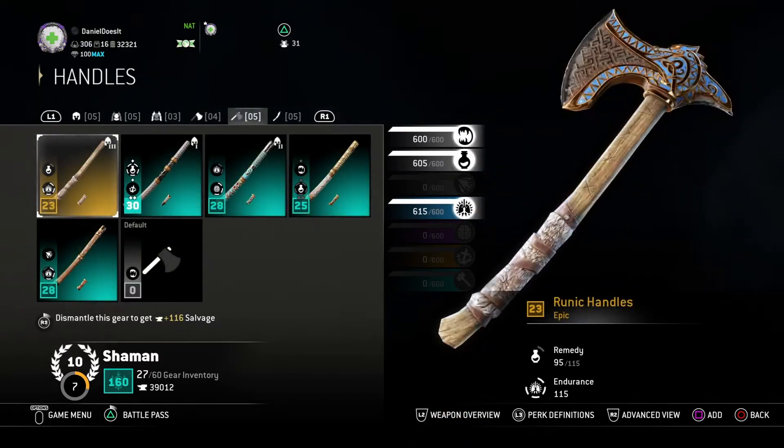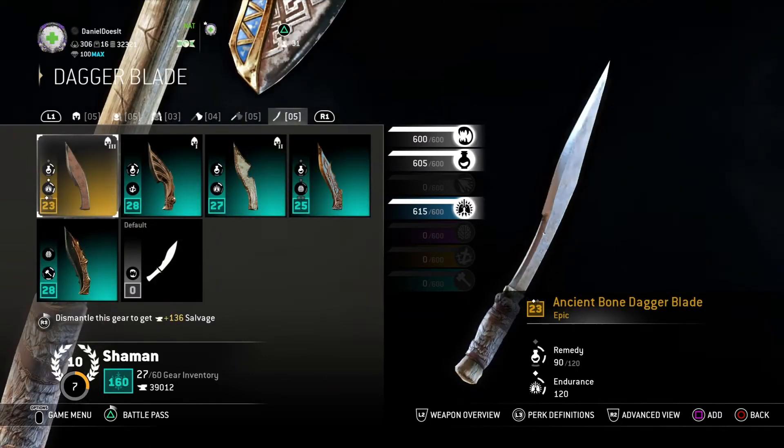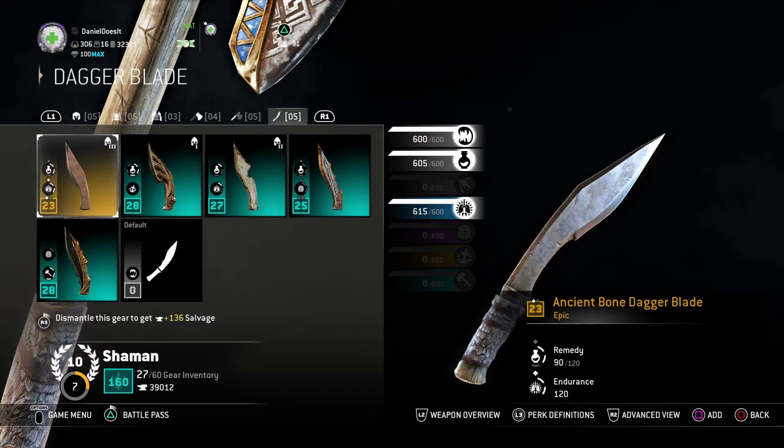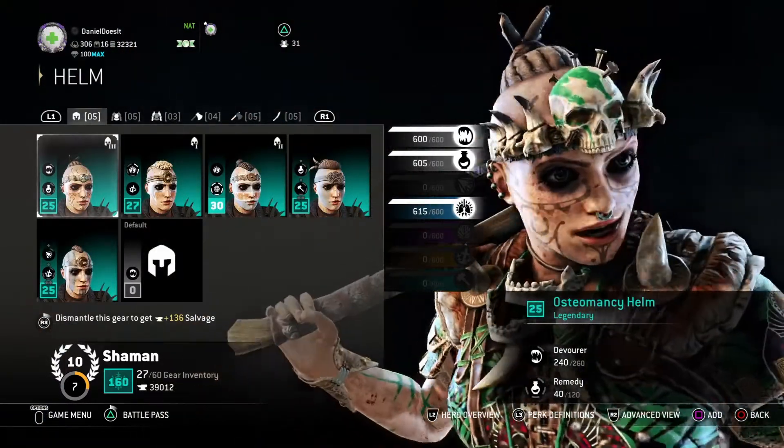As you can see, I have some Epic quality gear — some yellow gear — that still allows me to have the three perks I need, because again Devour and Remedy are common perks, so it's much easier to obtain higher points for those perks.